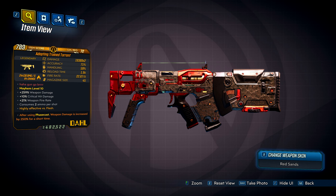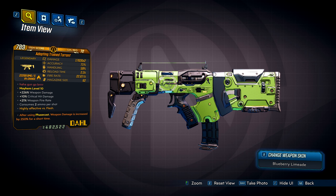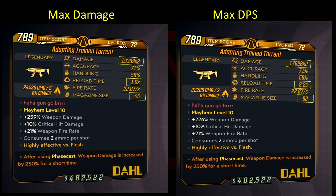This becomes really important during bossing. Case in point: the Torrent. This SMG has good base damage combined with extremely high rates of fire. This is a max damage example. This, per the math, is a max DPS example. The only difference between the two besides listed damage is magazine size — which explains the difference in damage — and reload speed. The max DPS example has a slightly longer reload. Over the long run, however, firing and reloading until a tanky enemy is dead, the max DPS variant does more damage and kills faster.